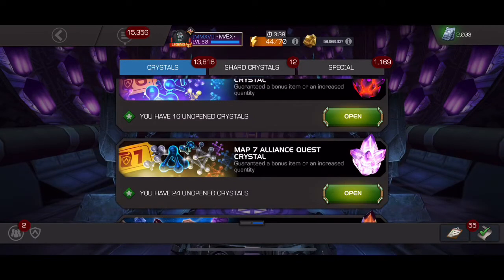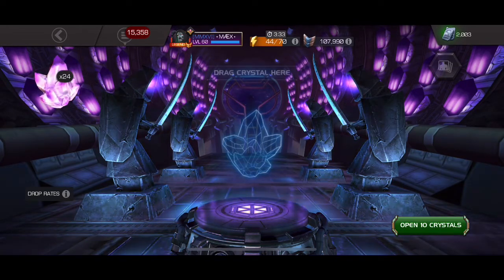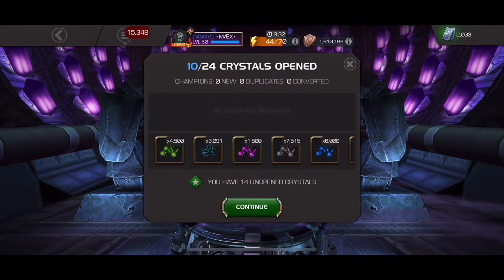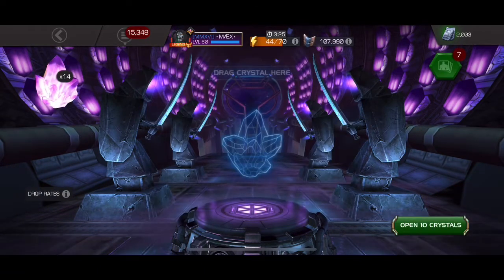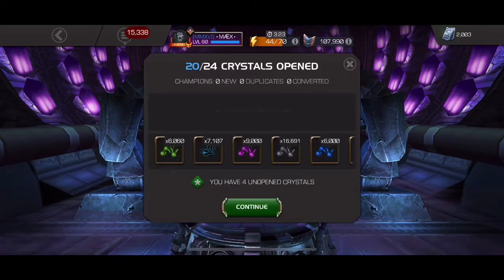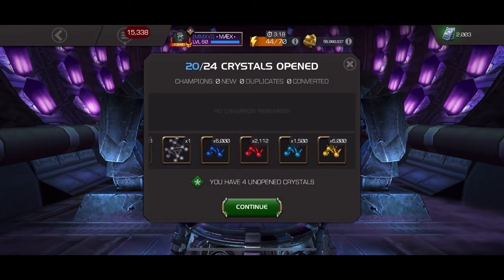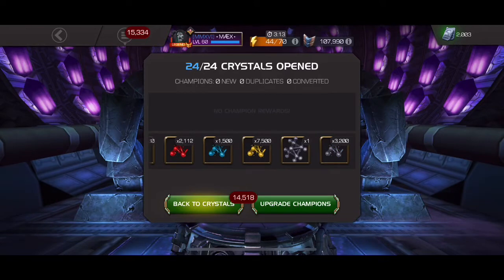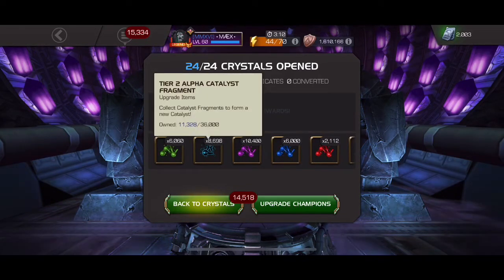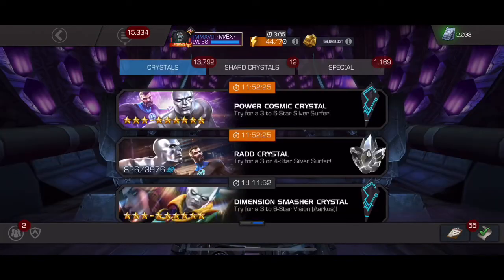What we're going to do is open these map 7 crystals. The reason we're opening them is because we're short of a certain catalyst for a rank up. We got one — interesting, no T5 basics inside this one — 24. Okay, but we got some here, so cool. Now let's go back to the store.